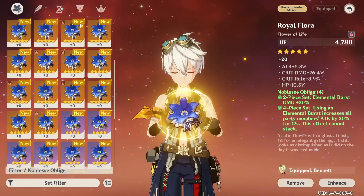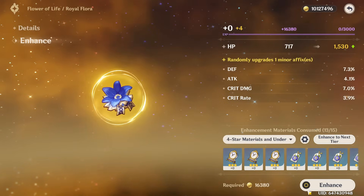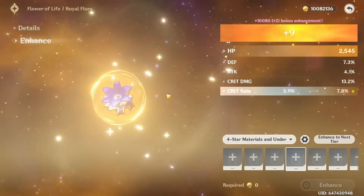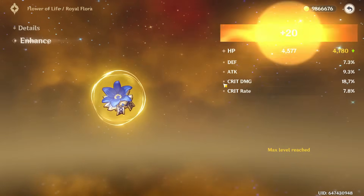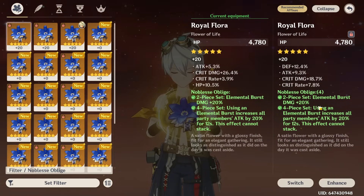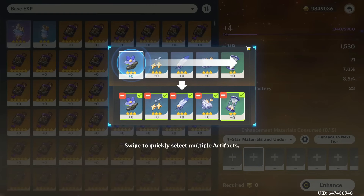Let's see what we ended up getting — we have quite a few artifacts, that's nice. Whoa, what is this one? That's a beautiful piece. Let me enhance it. I want all the crit rolls. This is looking promising. It doesn't have any ER, but I think we'll be fine. Crit, okay. Attack is also fine. Extra crits please... of course the last one had to be defense. If we compare to what I have, both pieces are really good. This one has double crit stats; if the last roll had been ER, that would have been ideal. EM is honestly not that bad either.